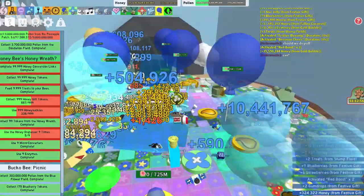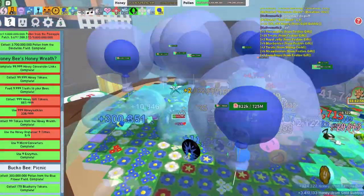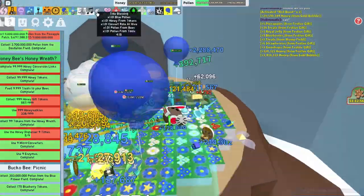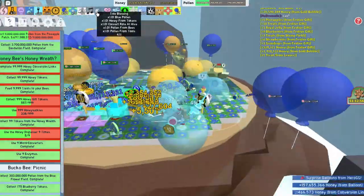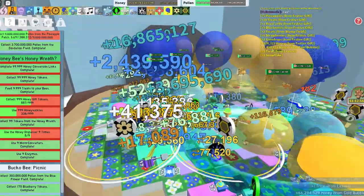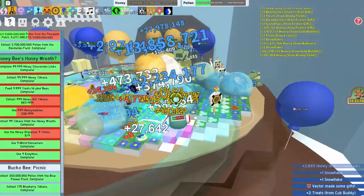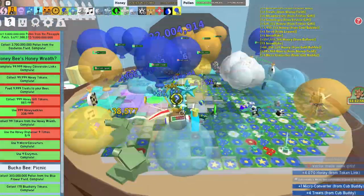Once it reaches a thousand — or maybe it was 500 — every single wave becomes a thing, and that gives you five minutes of Tide Blessing, which gives you a little bit of blue pollen, comfort rate at hive, pond bees, tools, and some honey from tokens. That's pretty cool. If this ends up being needed for boosting in the future, boosts are going to take so long to get ready for.